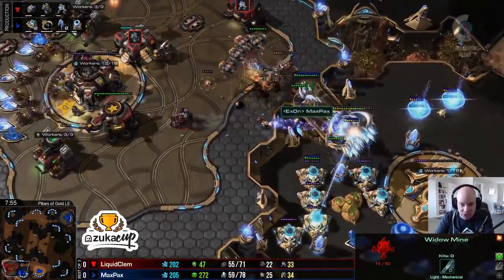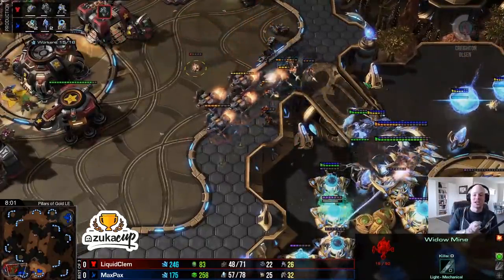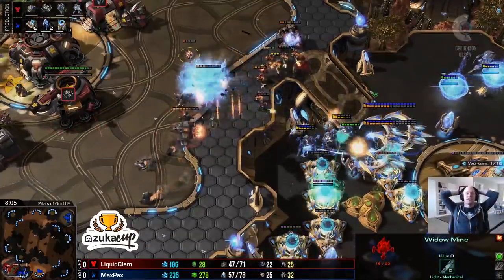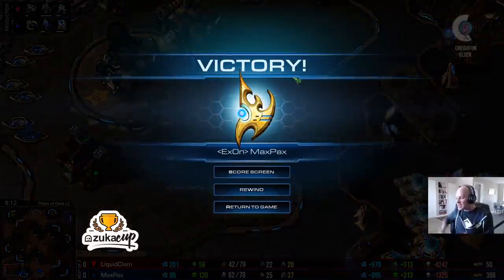The viking count is up to four and the tank moves forward. One cyclone goes down; the tempest gets some nice focus fire shots off. The first void ray has gone down, the second void ray barely alive and then also taken down. But shield battery overcharge goes up for Max Pax, saving all these units. The second cyclone goes down, only four vikings left, no tank remaining - and Clem taps out. Max Pax takes game number one.